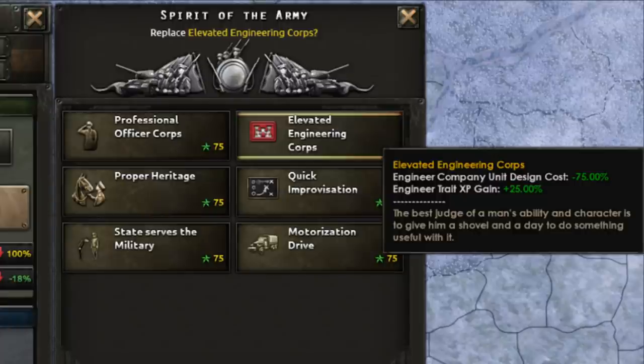In the image, we also can see some of the other spirits of the army you can get, including State Serves the Military, which feels like a sort of dictatorial kind of focus. Maybe it's a spirit for German Reich and Italy. We can also see Proper Heritage, which is a man stroking a horse. I wonder if this gives you a big buff to Cavalry, although I'm not really sure why you'd want to focus on Cavalry in the World Wars. They were sort of obsolete at this point, but hey, I mean Mongolia's got to win a World War somehow.